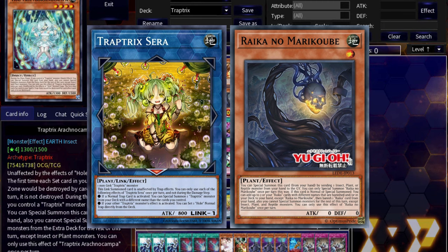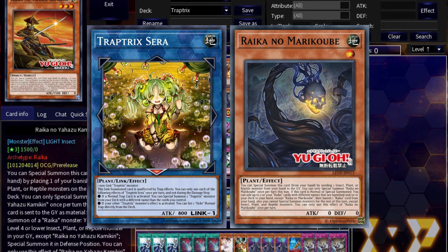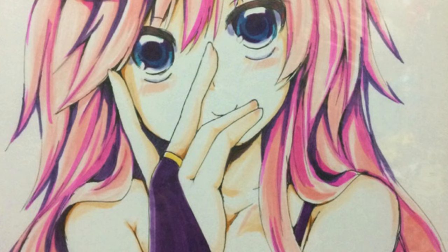Today we're going to learn how to play Trap Tricks Raika. The new Raika engine actually gives Trap Tricks a huge power boost, and today we're going to learn how to end on some crazy endboards using everyone's favorite plant waifus.